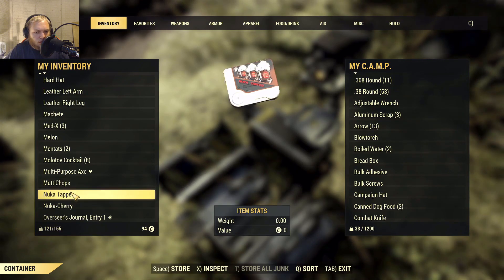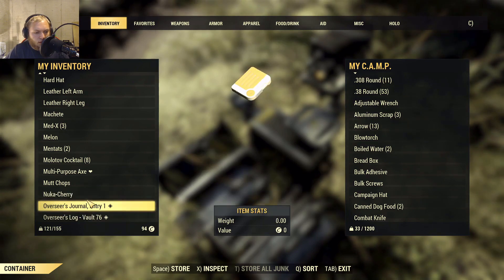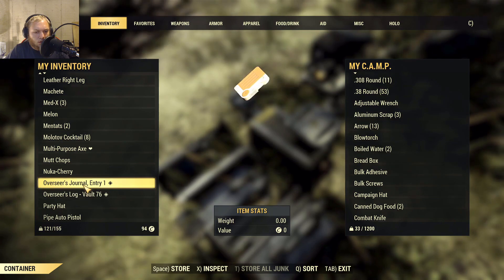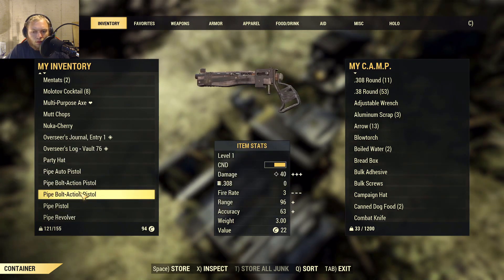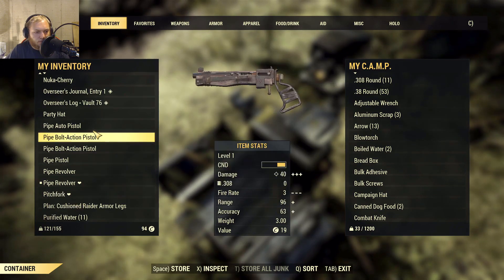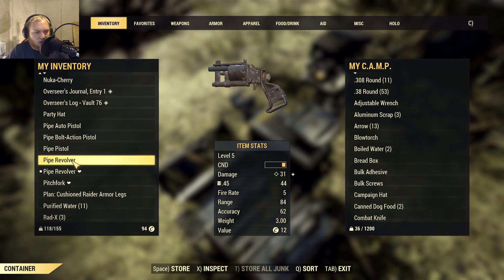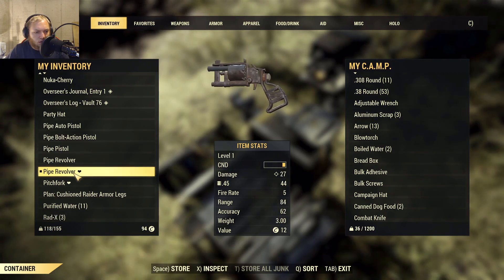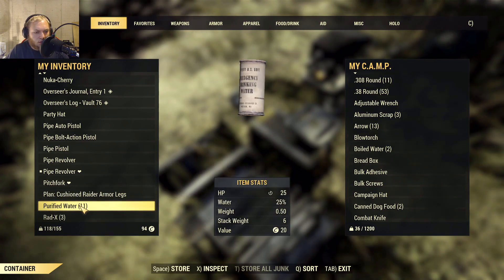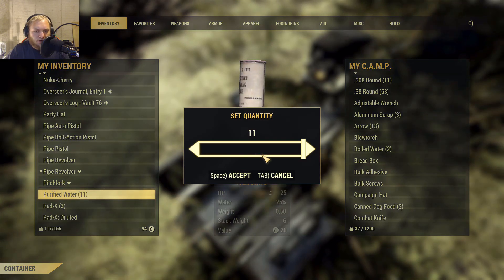I'm gonna give you some shotgun shells for your shotgun if you can use it. Can you use the shotgun? No, not yet. What level do you need to be at? Five, and I'm level four right now. Well, I'm still gonna give you some shotgun rounds anyway. I'm gonna give you twenty shotgun shells, how about that? Sounds good to me, dog.